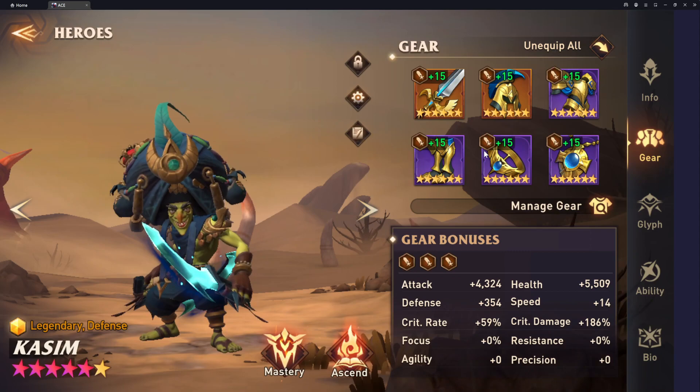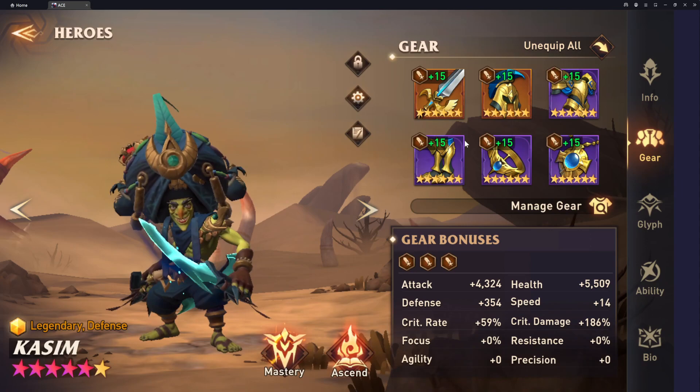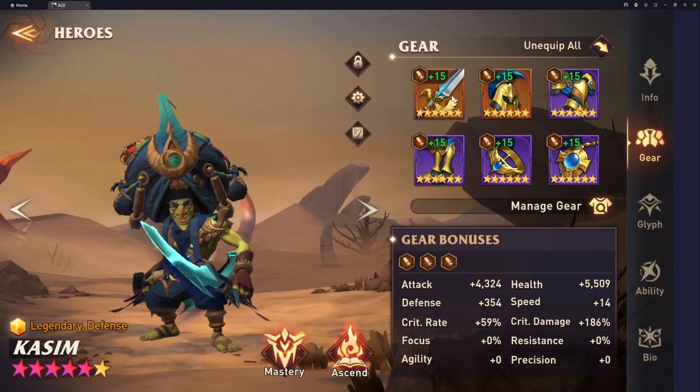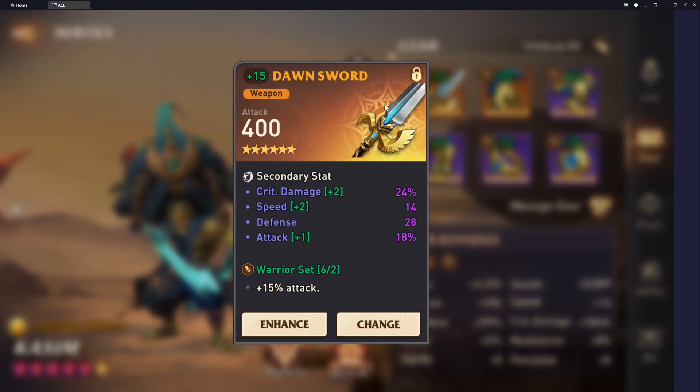For his gear, I have him in all warrior set. I would most likely, if I get a better assassin set, put him in assassin and warrior for the possibility of additional damage from the assassin set. But the warrior set is working out for me. The nice thing with the warrior set is I don't have any RNG — sometimes with assassin proc, I might kill someone, sometimes I might not. So if I had a better assassin set, I probably would do that.